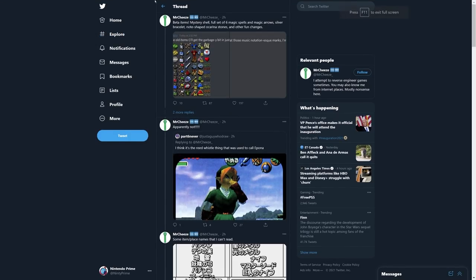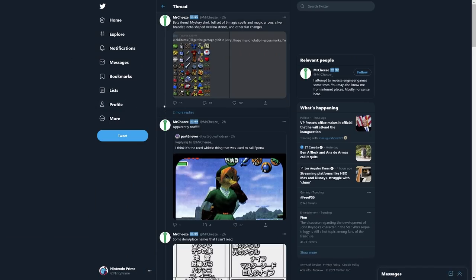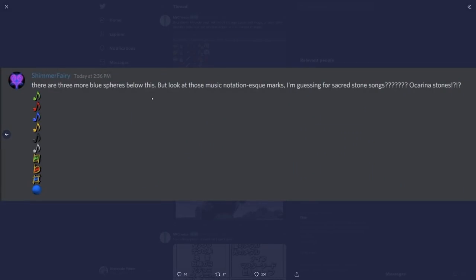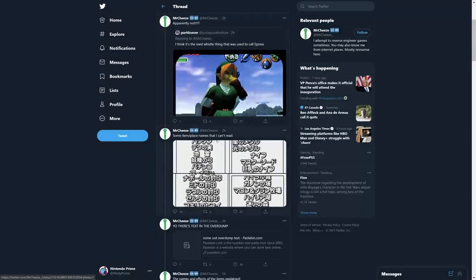Over on Mr. Cheese's channel, he loaded this stuff up and we get some interesting findings: a full set of six magic spells, magic arrows, a silver bracelet, note-shaped ocarina stones, and more. We can see fire, ice, and wind spells, but there are new magic spells not in the final game, and arrow types not in the final game either. There are also what look like music notation S marks — possibly sacred stone songs.